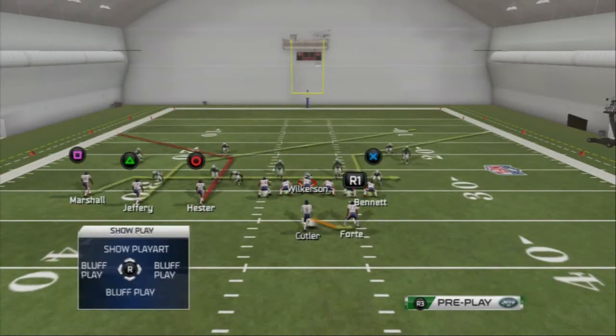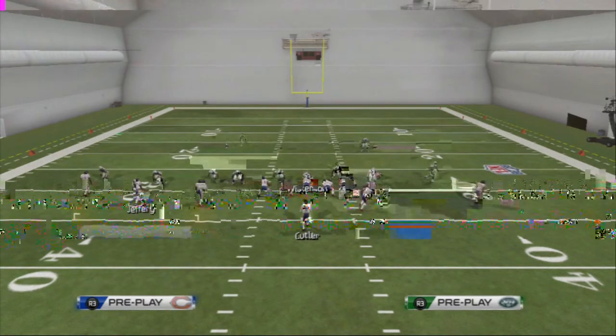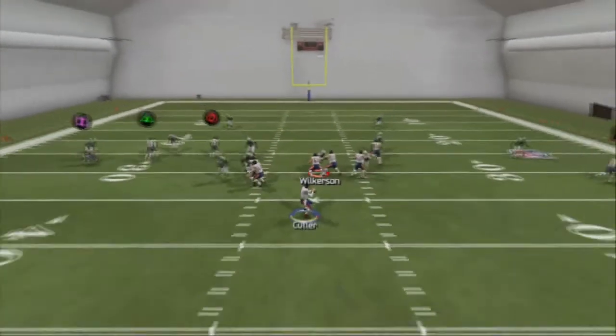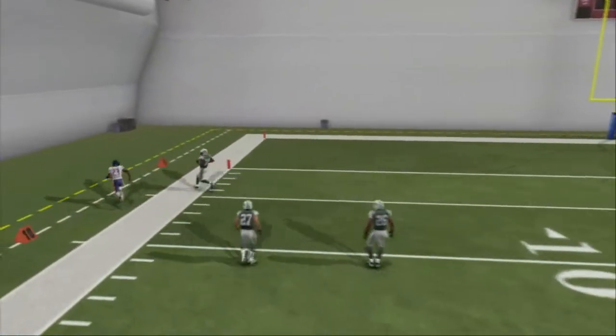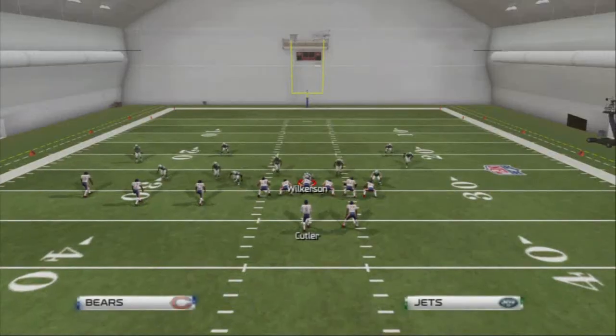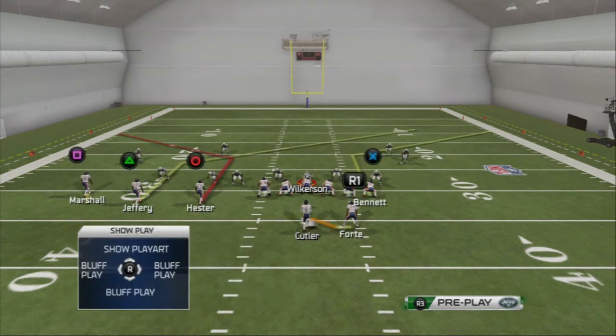Our second read on this play is going to be our corner route. In situations where they're in Cover 2, Cover 2 sink, or especially Cover 3, this is going to be very effective. The smokescreen is going to be covered, but now you see that the corner route is wide open on the outside. This route combination on the left side will single-handedly beat every coverage in Madden 25.